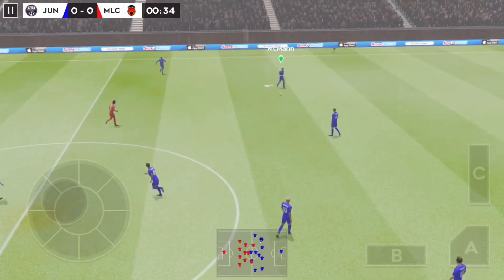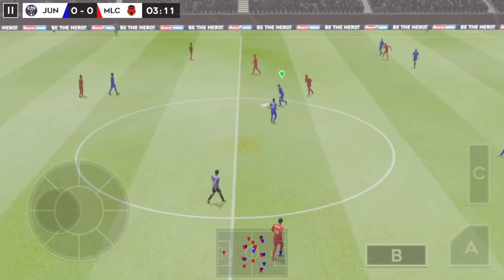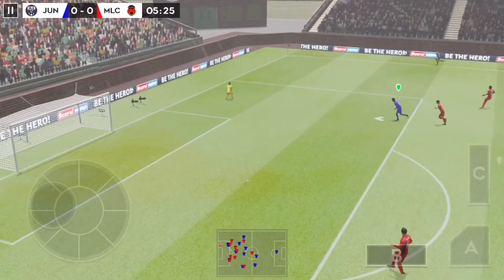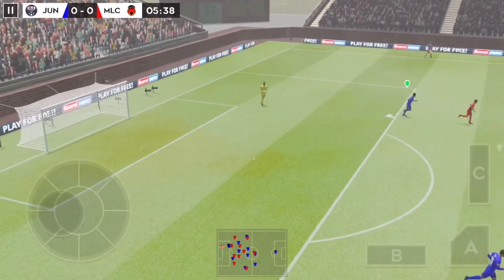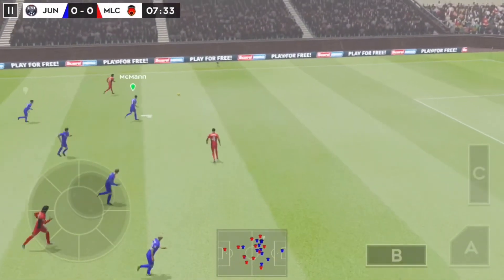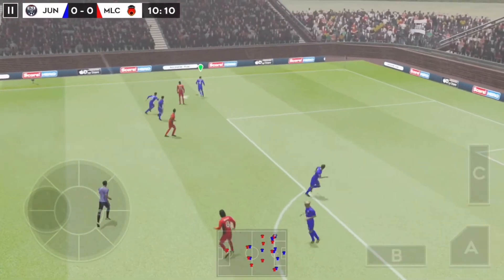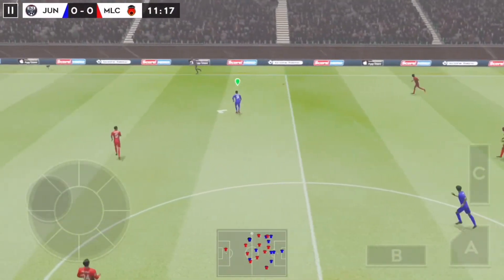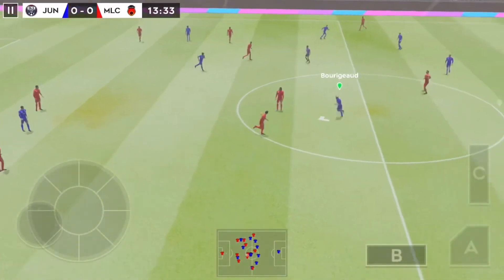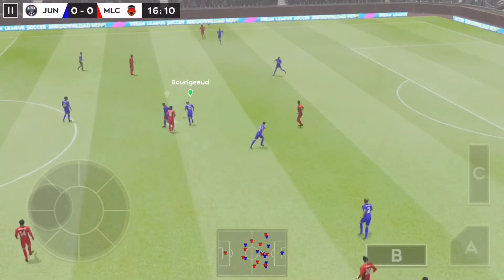And we're off. This should be an entertaining game. He's made that one absolutely perfectly. That will be the goalkeeper's ball then. Here's Junior — a confident pass. Defending. He loves to go past players with the ball.